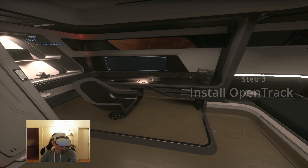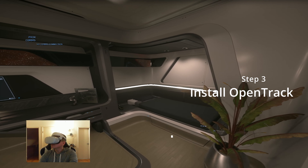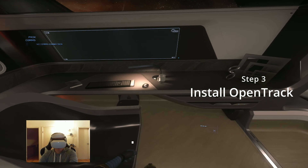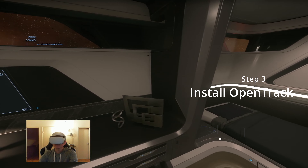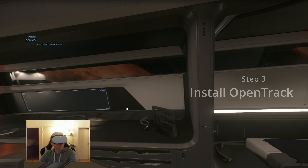Step 3: Download and install OpenTrack. OpenTrack uses SteamVR to capture your headset's head movement, and then outputs it to games like Star Citizen, mimicking a head infrared tracker.